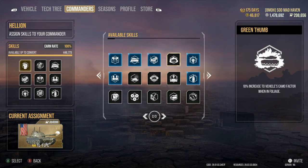Next up we have Green Thumb — 10% increase to vehicle's camouflage factor when in foliage. This actually helps out with terrain and tree knocking. This is a really good perk to have. Whenever I'm done recording this I'm probably going to be swapping out Camouflage Expertise for Green Thumb.